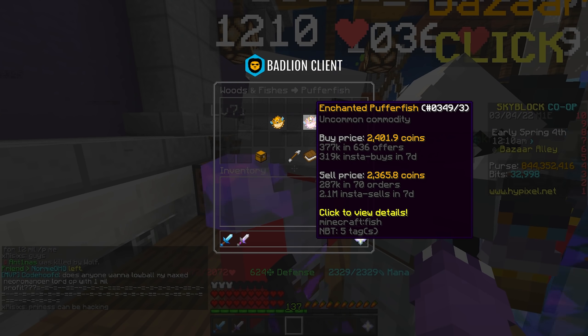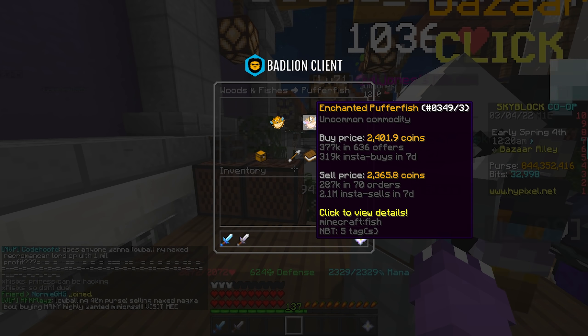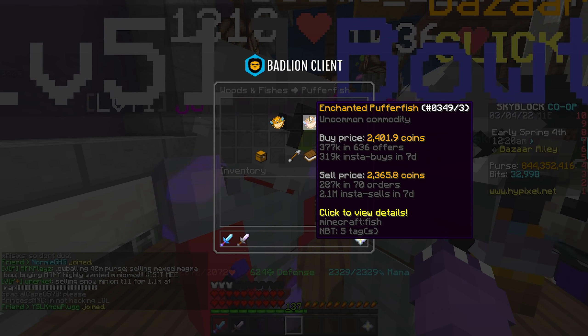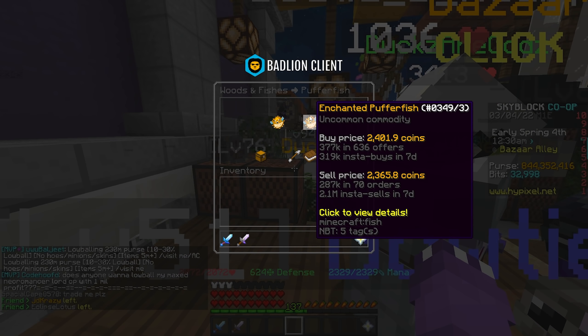This one is a lot higher volume — we're looking at 3.1 million — which means you could definitely get an order of 10,000 filled. So far our enchanted clownfish, which has one of the lower volumes, is already filling. Enchanted raw salmon is on its way. Enchanted slimeball — I think I just got beat out in the buy box so it's taking a little longer, but there are still two more flips to look at.